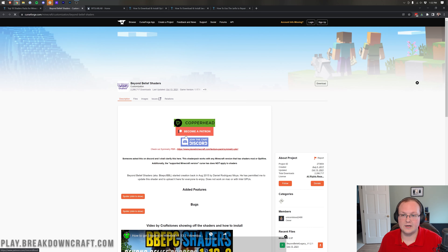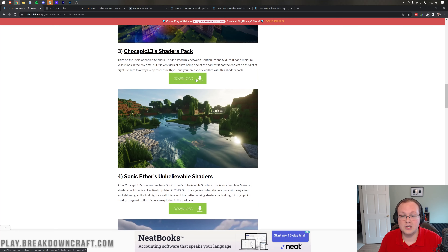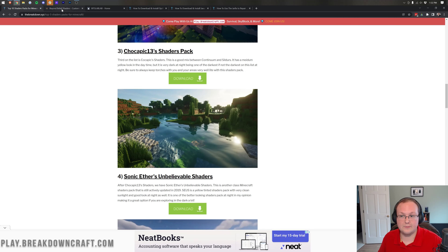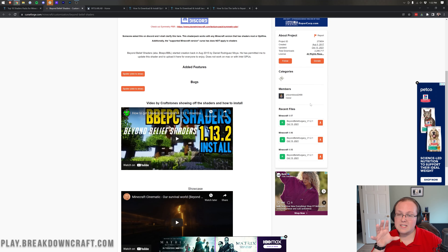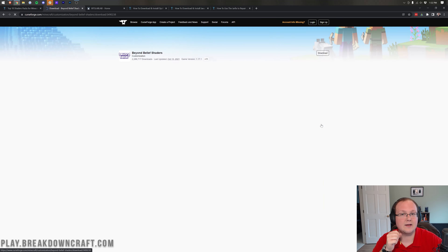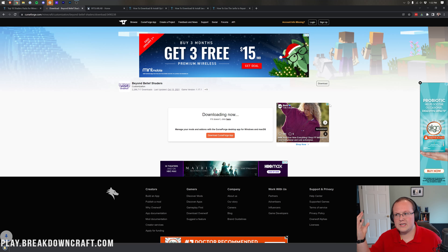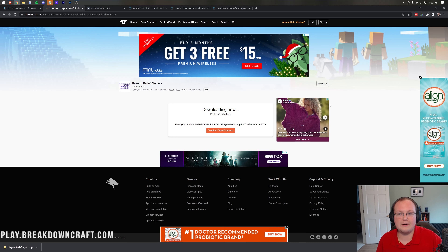That green download button takes us to the download page. In some cases you may be taken to a specific how-to page for that specific shaders pack — like Chocapic here — and if that's the case, scroll down and click on the yellow download button. Otherwise you'll be taken to the shaders download page. Beyond Belief is hosted on CurseForge — come to the right-hand side and scroll down. Most of the time, shaders don't need to be updated with new versions of Minecraft, so a 1.17 version will work in 1.18. The download has started and it is finished.